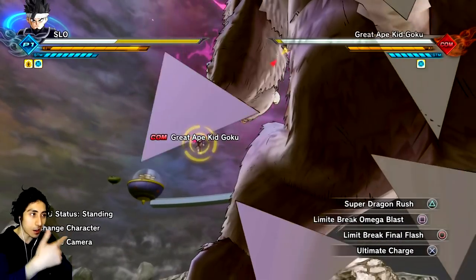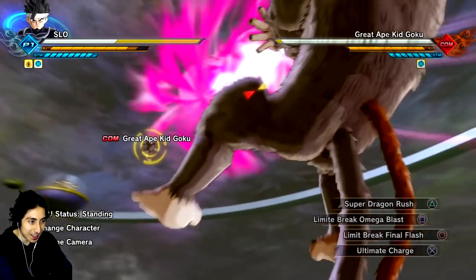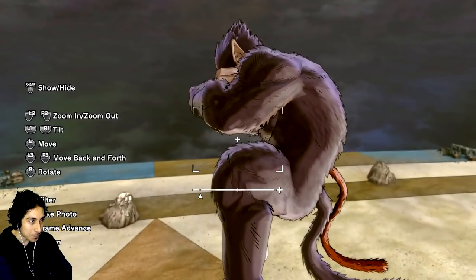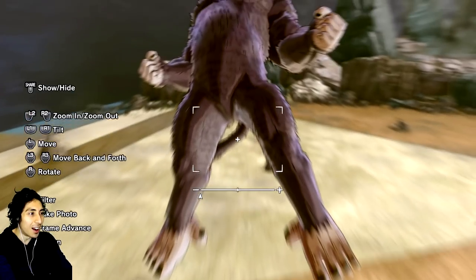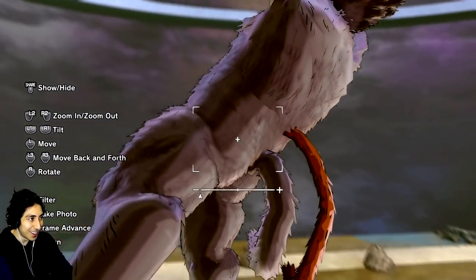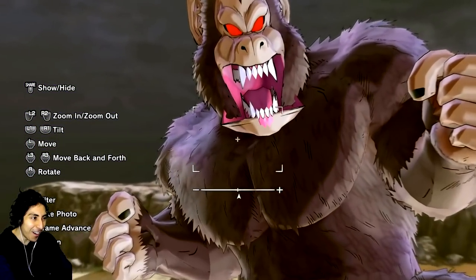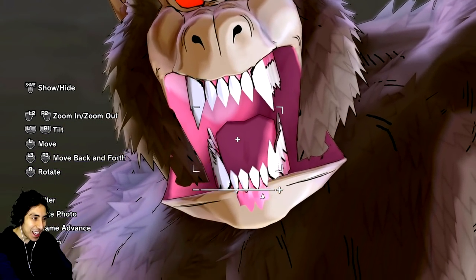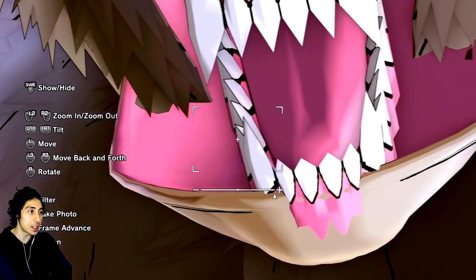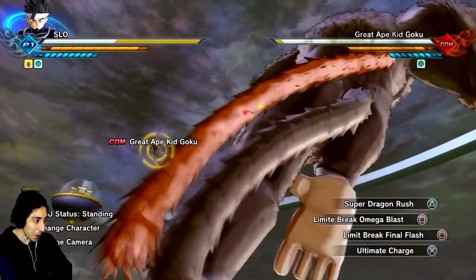The camera looks a little bit better here. Yeah, I can actually use this skill and it actually lands. I love the voice that your CAC gets - it's like a fusion of your normal CAC voice and then the great ape CAC voice, which is pretty cool. Limit Break Final Flash - it doesn't really land all that well, it goes right above the opponent. I can use the ultimate charge, but it doesn't have an aura or anything. Oh my God, what is that?! My man's mouth - you could fit people in there to go swimming. There's a whole swimming pool. My mouth turned into a swimming pool!